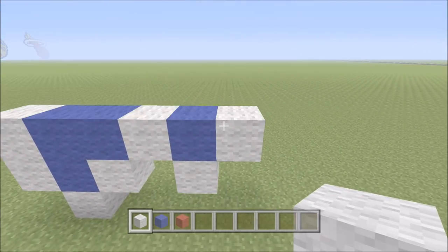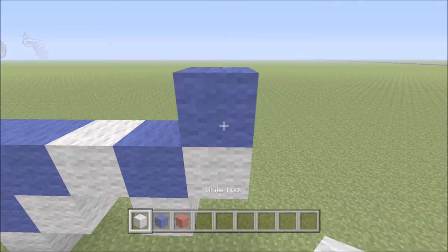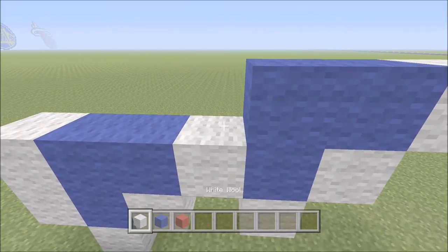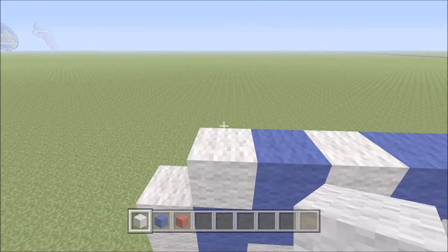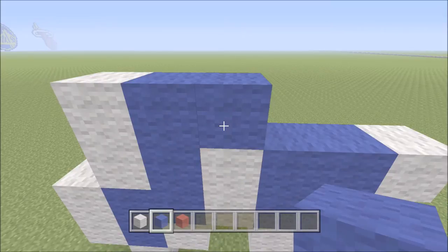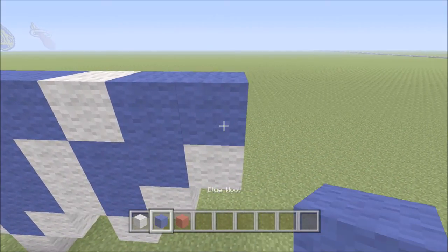Let's go ahead and move back up. Directly above this piece of white wool here on the right we're going to add one piece of blue. To the right of it add one piece of white. To the left of it add one piece of blue, followed by one white, then one blue, then one white. Go ahead and move up. Directly above the white here on the left we're going to build up one piece of white. To the right of it add two pieces of blue — one, two — followed by one white, then two blue — one, two — and one white.